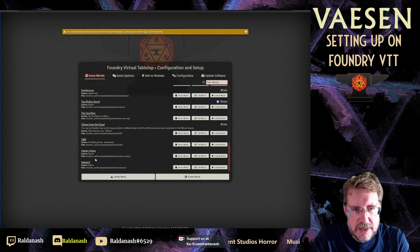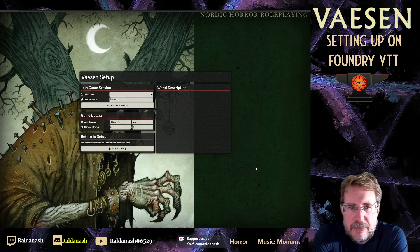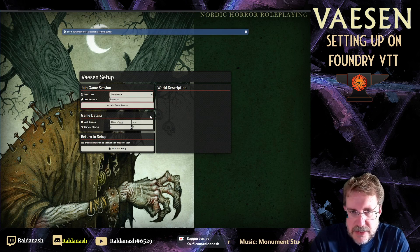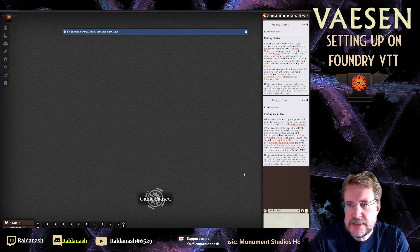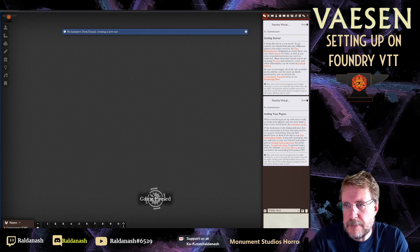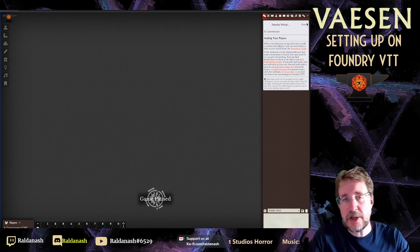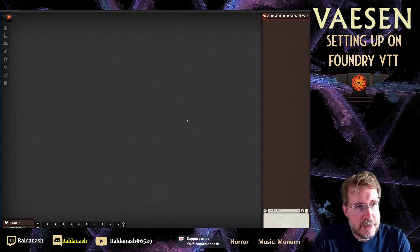Find the Vaesen Setup world and launch it. This will be pretty much an empty world at this point. When you first come in, there's no password set — you can set those later. You get little prompts here: sending from Foundry, inviting your players, getting started. Definitely recommend you look through them if you're new to Foundry entirely.